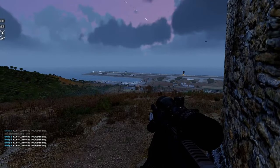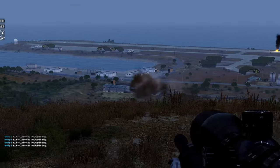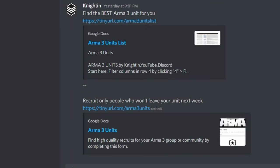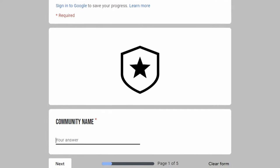If you or somebody that you know has a unit and is not yet on this database, let them know — give them the link to this database and have them add their unit by opening up the form and filling it out.